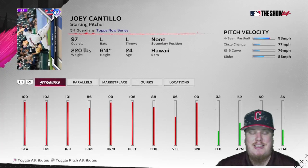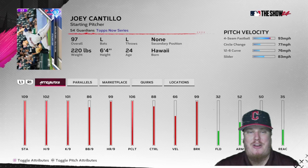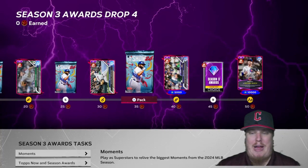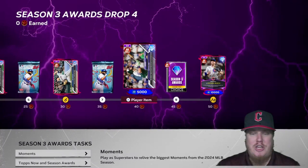At 25 stars there's another show pack, and at 30 stars is our third player — another starting pitcher, the left-hander for the Cleveland Guardians, Joey Cantio. He throws a fastball, changeup, curveball, and slider. He fired 10 strikeouts to seal his first career MLB victory this week. Congratulations to Cantio and the Guardians.